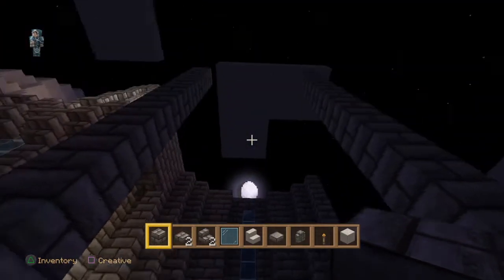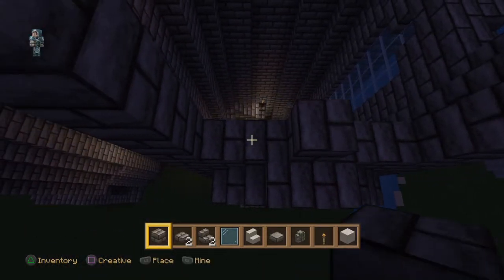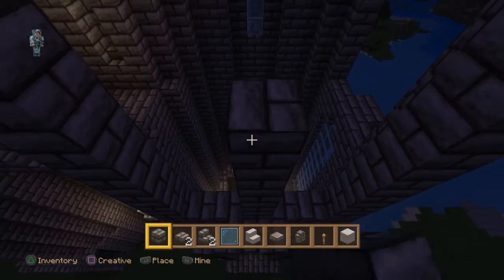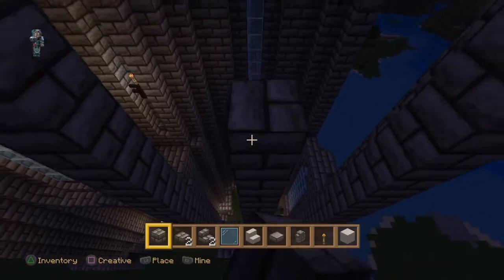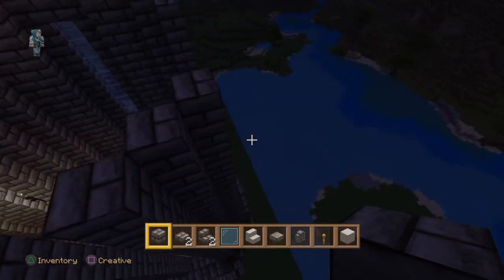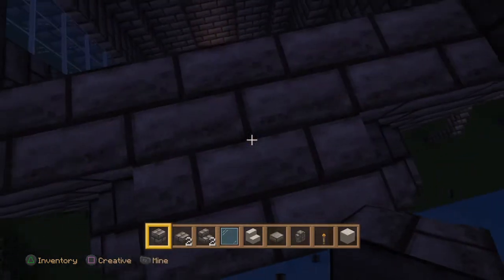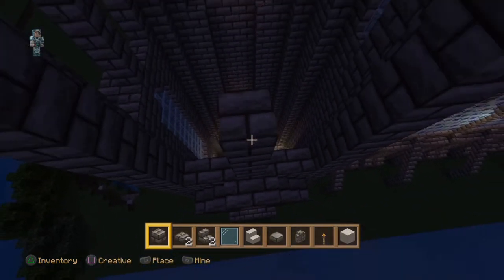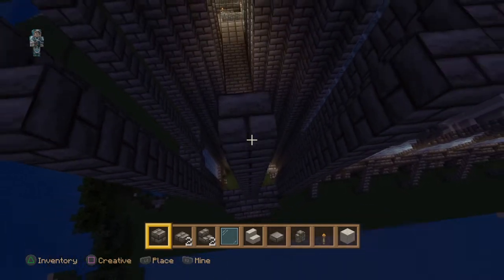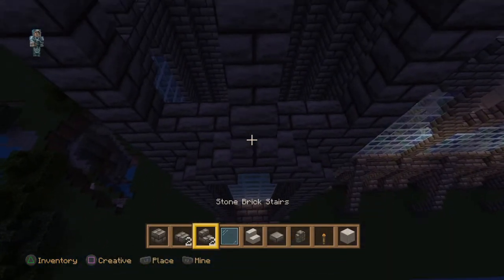To start off you're going to need your stone brick blocks and we're going to go along the center - you should have a two block gap either side - and we're going to go all the way to the top to the same level as the two pillars on the third level of this tower. On this side we're going to go up all the way to the top along the middle with the stone brick block.